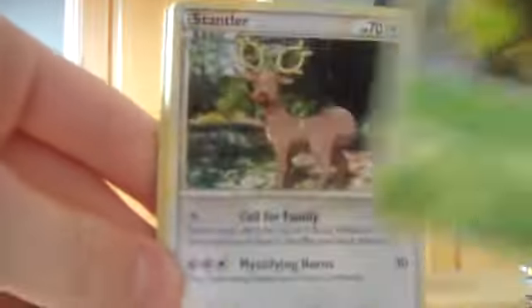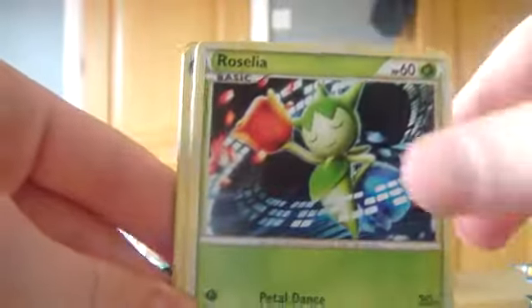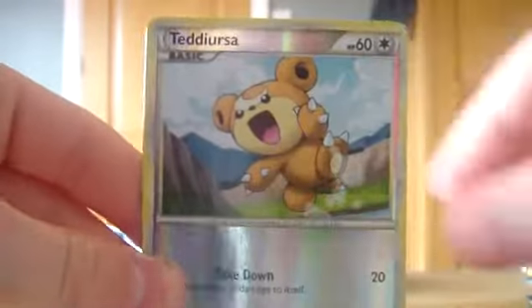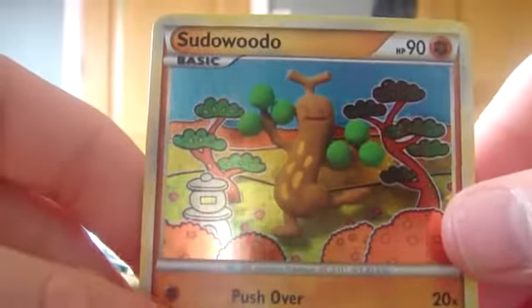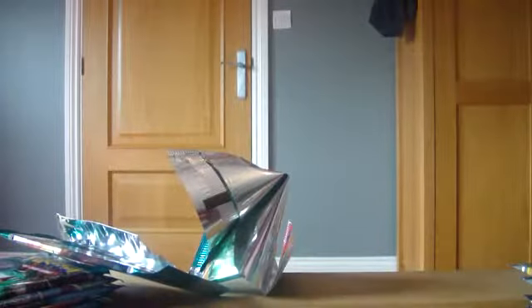Alright, let's go to the next pack. In this pack we have another Turtwig, a Stantler, Larvitar, a Horsea, Roselia, Good Rod Trainer card, a Kakuna, Energy Returner, Teddy Ursa is our Reverse, and a Sudowoodo Holo — that's pretty sweet, interesting artwork on that. Get a good view of that card. This new camera's pretty sweet as well guys, so I hope you're enjoying the new quality in these videos — I think this is my second vid with the new camera.